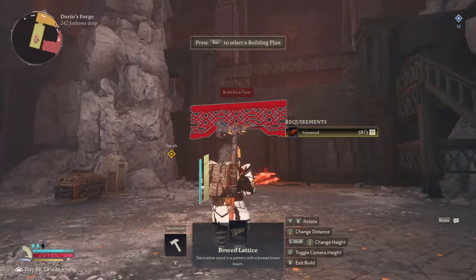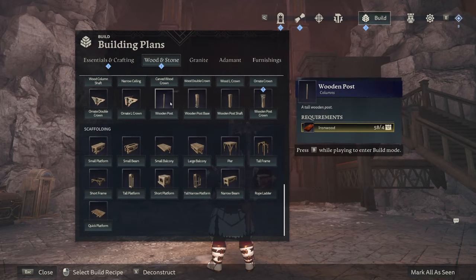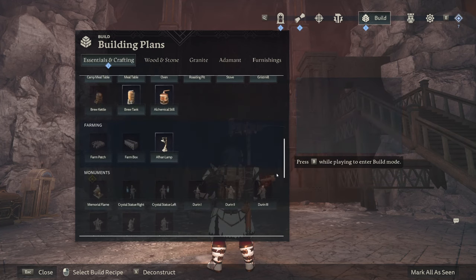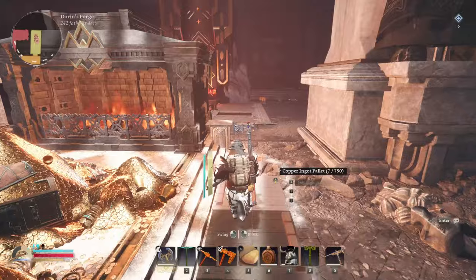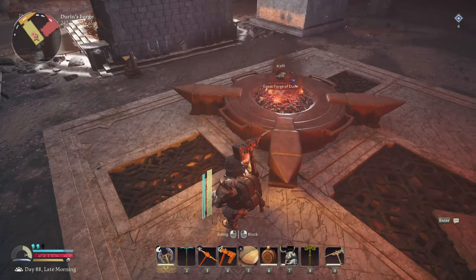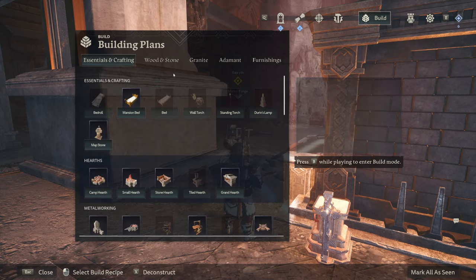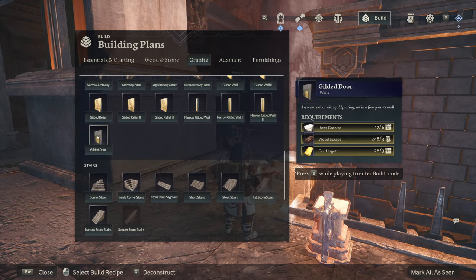Bowed lattice — that could go across there, quite nice to go up there instead of those pieces we made. There's wooden post stuff, wooden crown essentials, and we got the Mansion Bed now. What else did the new hammer unlock? It's just going to be the Star Metal palette isn't it. Let's craft so many Star Metal ingots. Maybe I can make the chest piece and the gloves. We didn't get any new furnishings. We can make the Mansion Bed, the Gilded Hearth. Let's look at the Gilded Door.